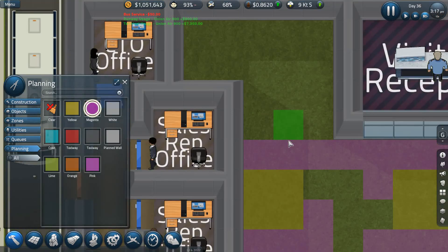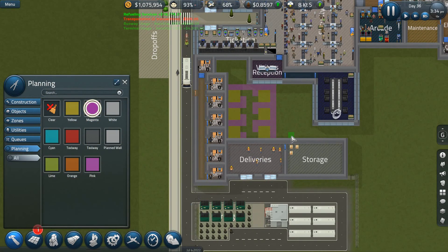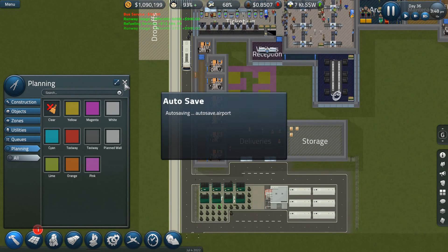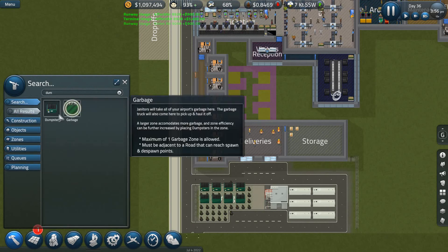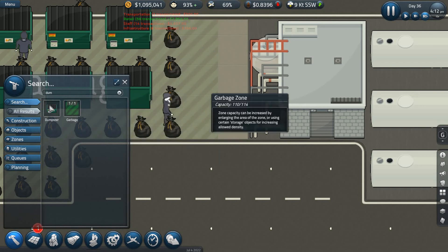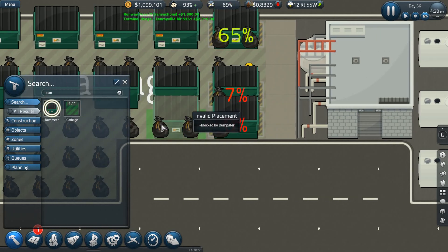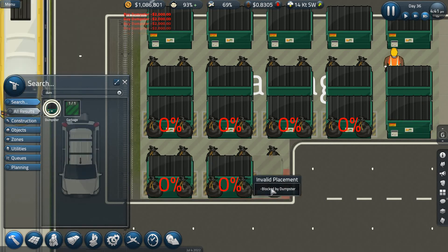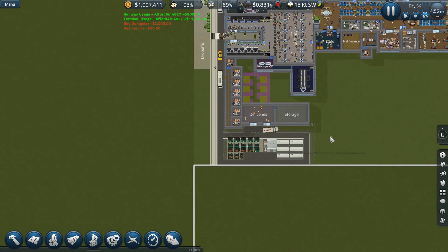We need to assign ten offices to airlines. Garbage zones - oh my lord, we need more dumpsters then. That's quite a lot of rubbish. Right, we'll put up another few in there. That's another load of dumpsters put in.